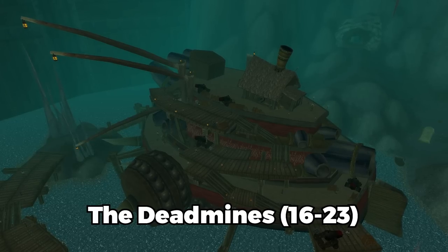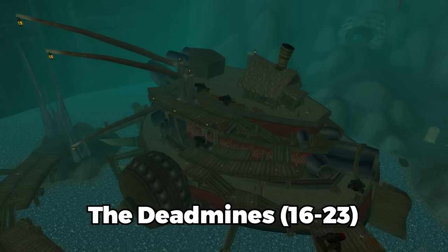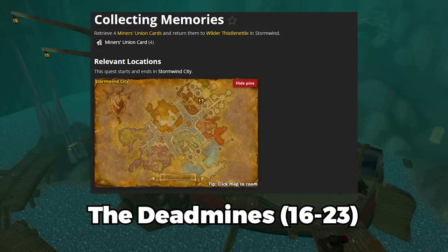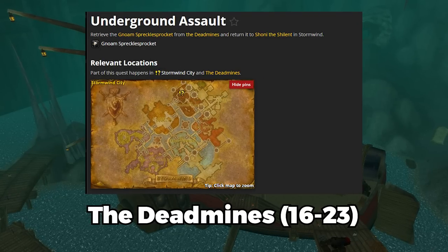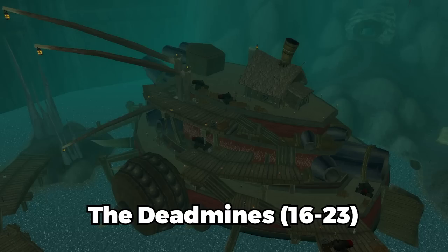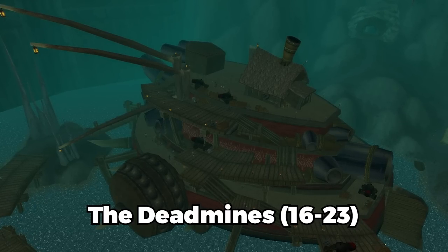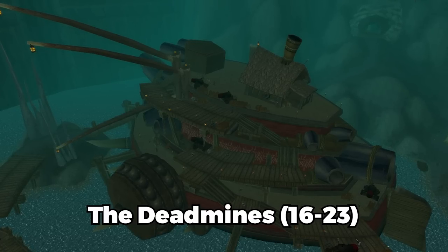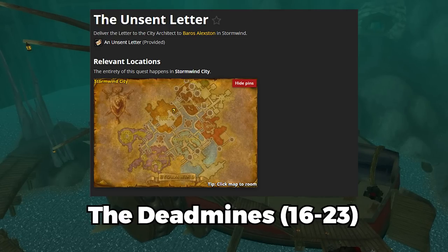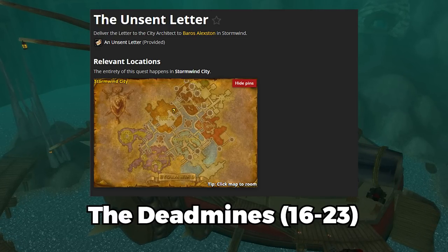For Deadmines, this is level 16 to 23, Alliance only. You need to be level 16 to obtain all of the quests. You've got Red Silk Bandanas, Collecting Memories, Oh Brother, Underground Assaults, and the chain quest The Defias Brotherhood. I don't recommend going through the effort to unlock certain chain quests if you're ahead of the pack and can complete quests without much competition. You've also got the Unsent Letter that drops from the last boss of Deadmines, which will later chain into a quest for Stockade — make sure to do that.